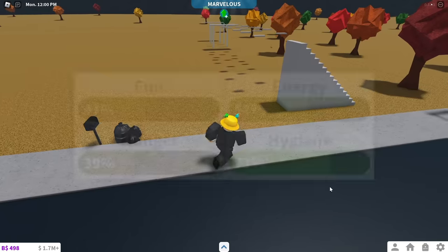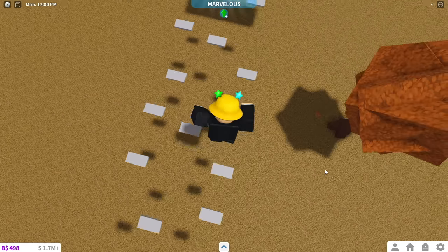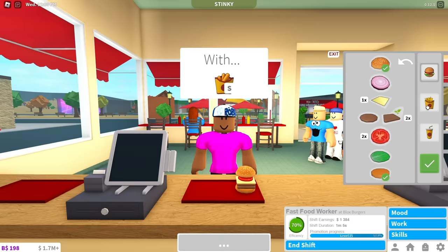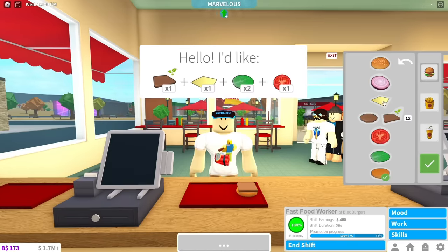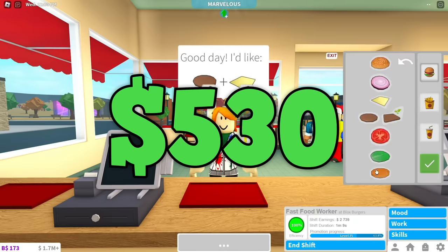Make sure you keep your moods up while you are working. To show the importance of moods, I'm going to work at a couple jobs to make a before and after. At Bloxburgers, 30% of your efficiency is from your moods. Working at 70% efficiency with low moods made me around $350 per task, but completing the same task with high moods and 100% efficiency made me around $530 per task.